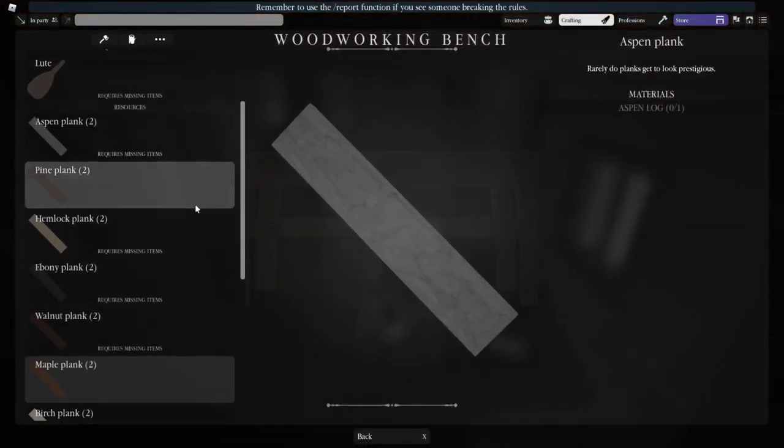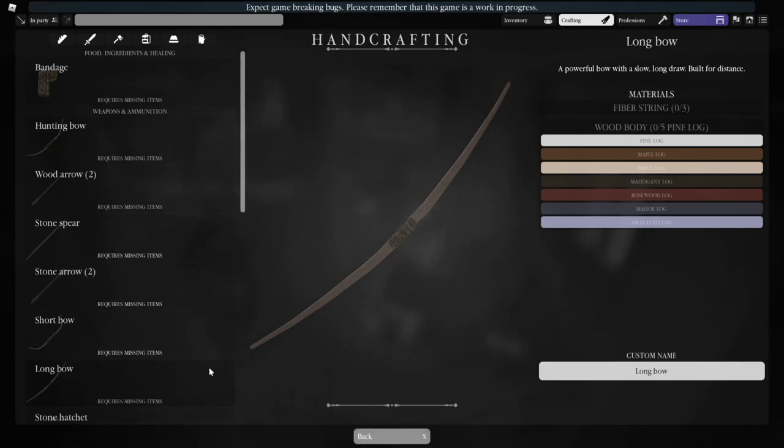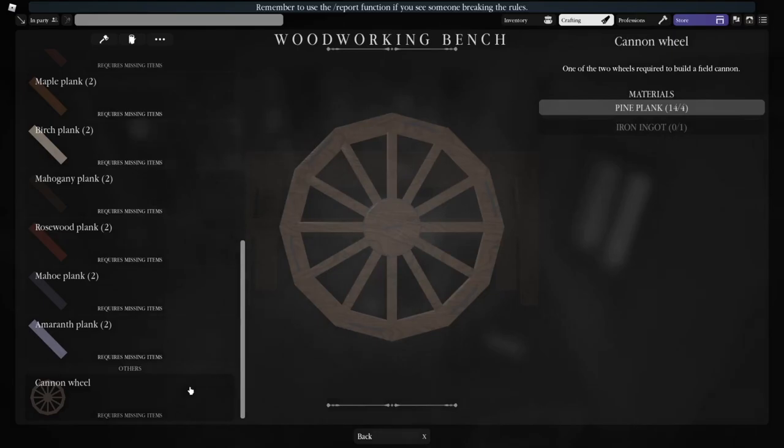If you want an alternative way to get woodworking, you could craft short bows to get apprentice, then long bows to get adept, then snowshoes to get expert, and then finally cannon wheels to get master.